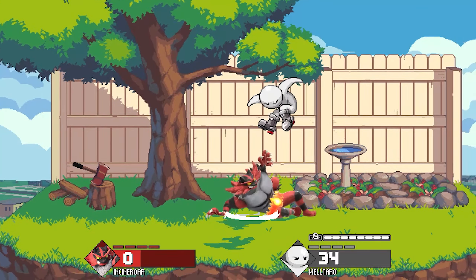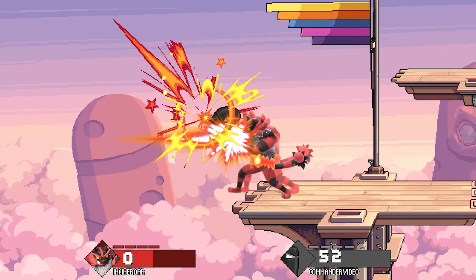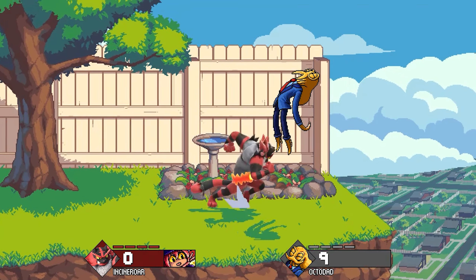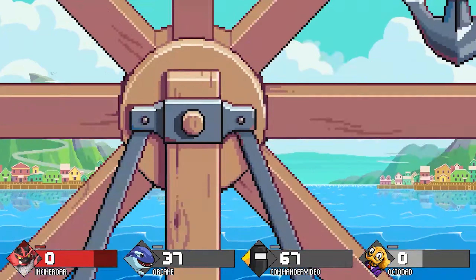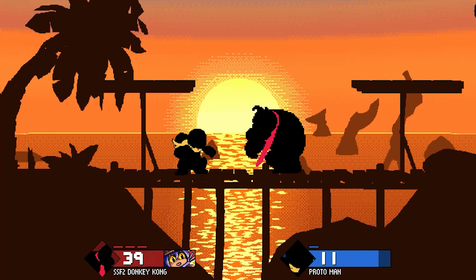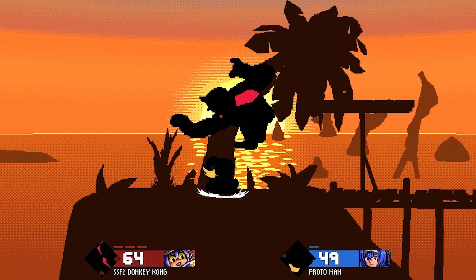Cactus Guy has put yet another SSBU character into Fraymakers, this time making Incineroar. Incineroar is a unique heavyweight brawler with 8 directional tilts, 5 in total, and 10 extra special input moves, which you can see by opening a command list in-game. His strongest move is either Up B, which kills incredibly early if it spikes off stage, or Let's Kill Him, which insta-kills your opponent of choice, but the input takes forever to do and can only be done once on last stock. Cactus has also made a stage, Sunset Shore, which is the first stage he has completely sprited himself, and has a really cool unique effect where it gives every single character a silhouette.